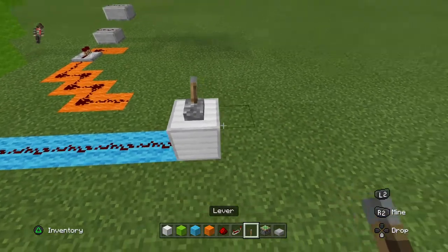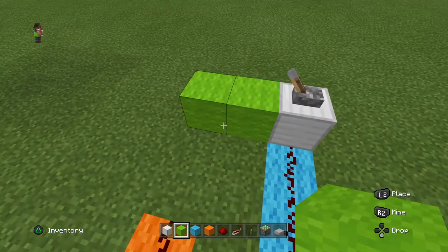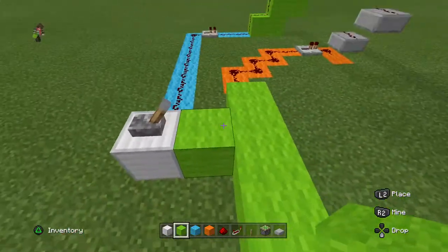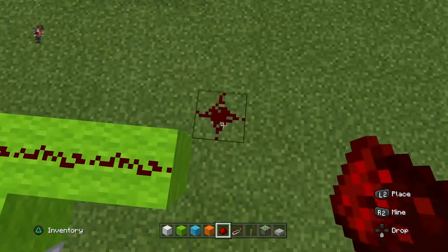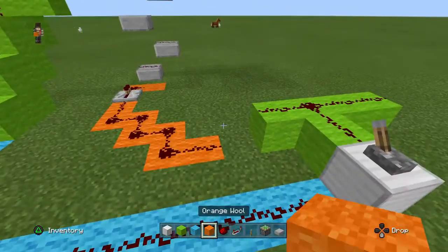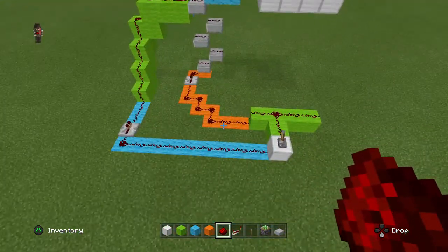Here's where your lever goes. Get some green wool and put it out two blocks, then make it like a T-shape — kind of an odd T-shape — like that. That should power all of this side.